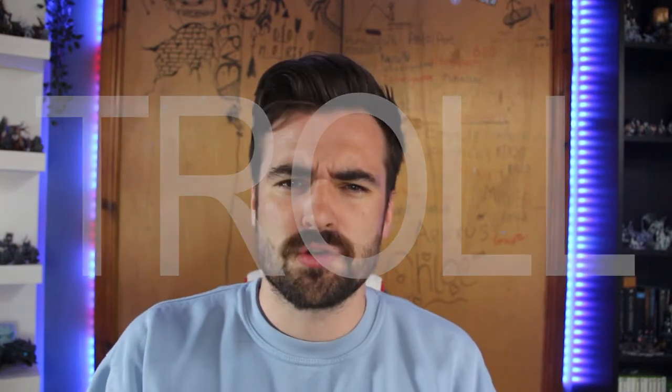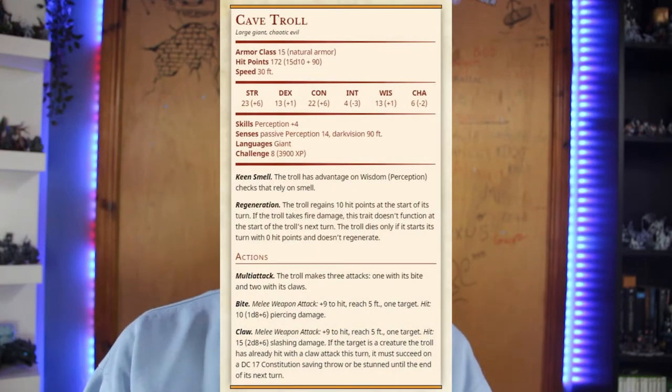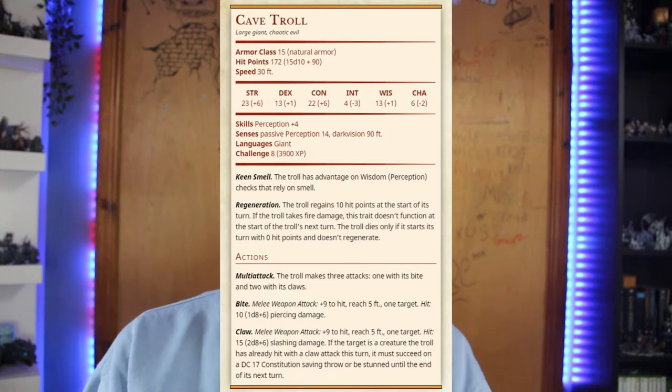Today we're going to be looking at a troll. Trolls are rooted deep in any good fantasy world — we see them in Lord of the Rings, we see them in fairy tales, we see them in children's bedtime stories. But in the realm of D&D they are scarily strong creatures. With a bit of research I found a really good stat block that you can feel free to use — hit pause, read over it, make a note, screenshot it. I know I'll be making use of this in upcoming events.